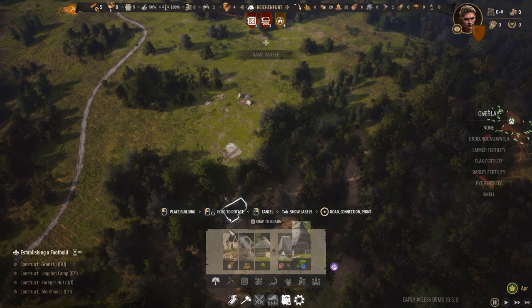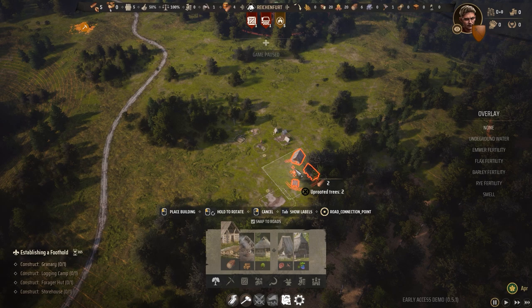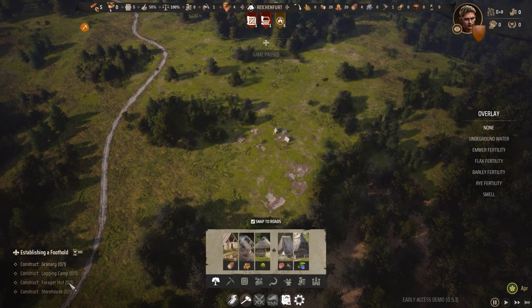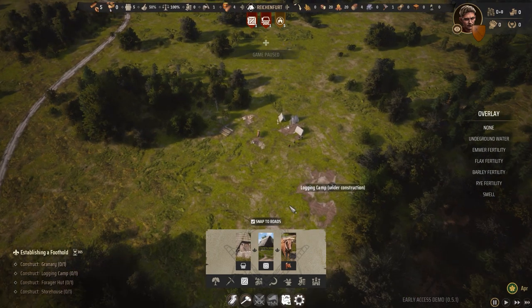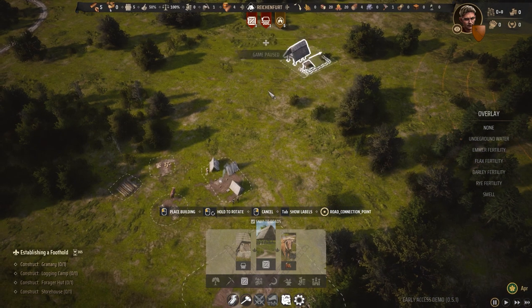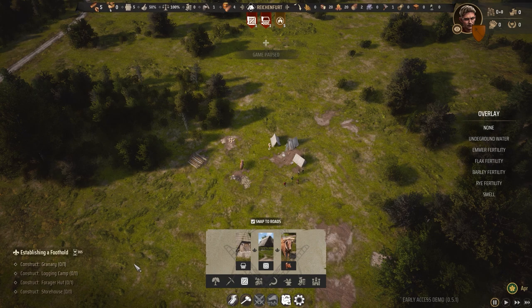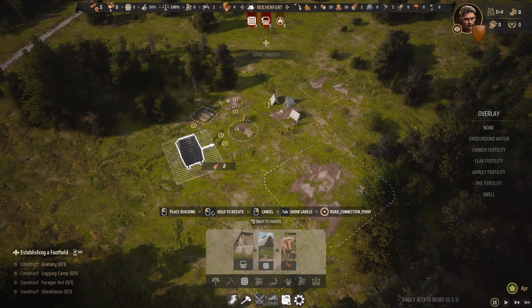I want to bring the forager hut all the way to the forest and put it down. The logging camp obviously needs some trees, so we're going to place it near the wooded area. Now let's focus on the storehouse, which should be in the center location of where we're building. I think I'm going to put the houses somewhere in here, so I'm placing the storehouse right over here. And we also need a granary — let's put it right over there.